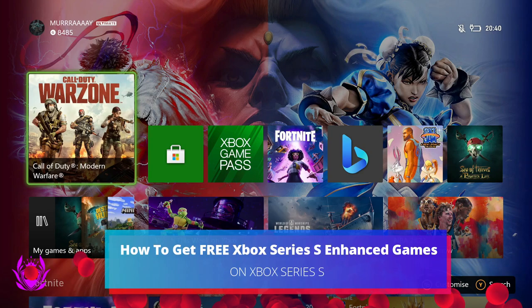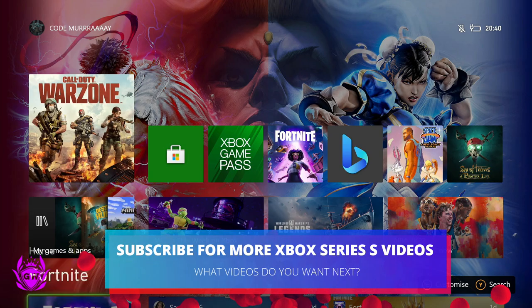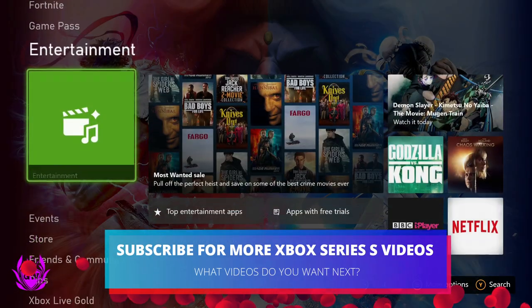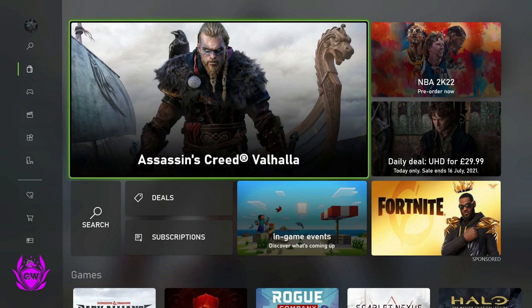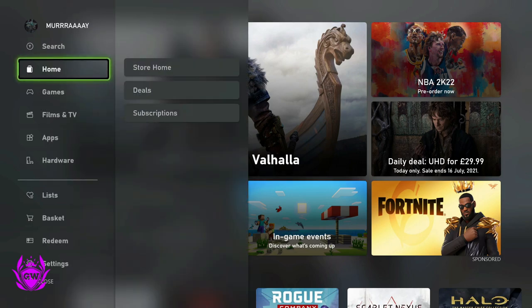Let's get you some free Xbox Series S and X enhanced games to show off the power of your new Xbox Series S. From the home page, scroll down until you get to the store and then press A to jump on in there. Once it loads up, you want to go over to the left menu bar and scroll down to games.